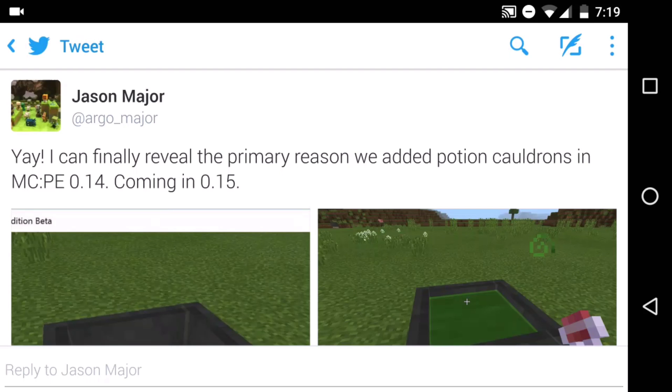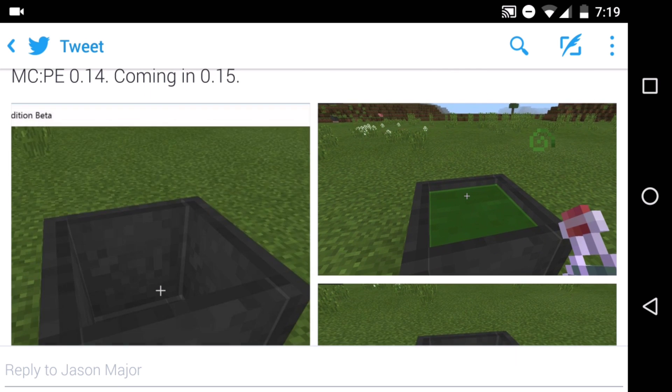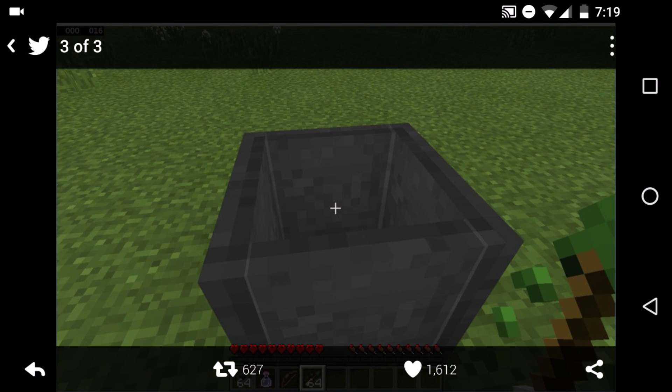Hello everybody, welcome back to another Minecraft video. Today I have some more update news — this tweet from Jason Major says: 'I can finally reveal the primary reason we added potion cauldrons in MCPE 0.14.' Coming in 0.15, the reason is tipped arrows.